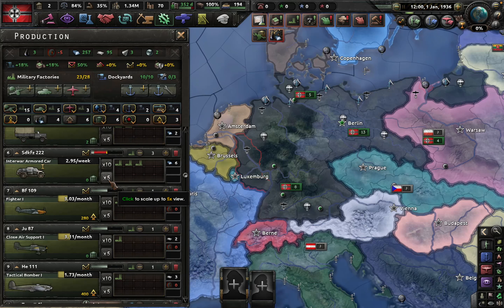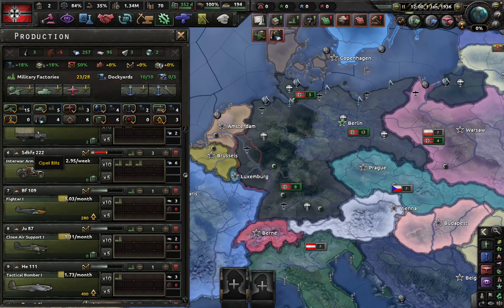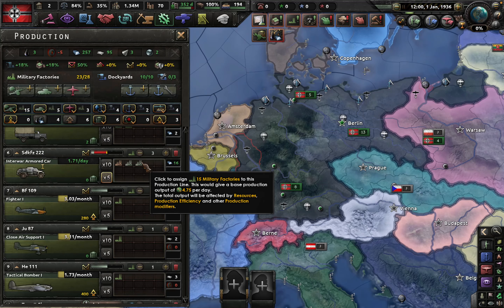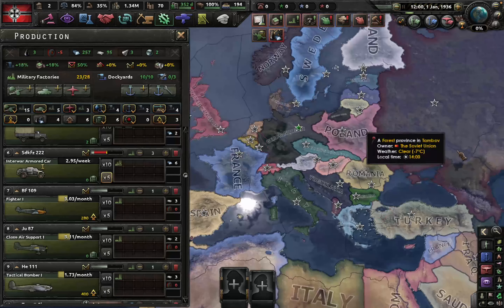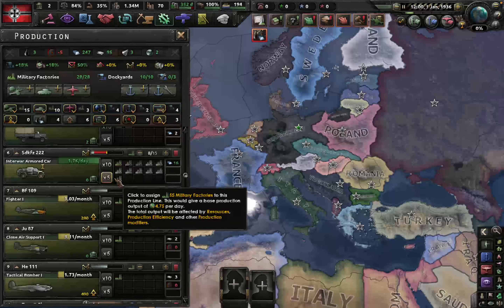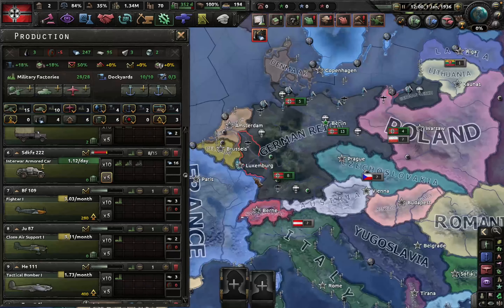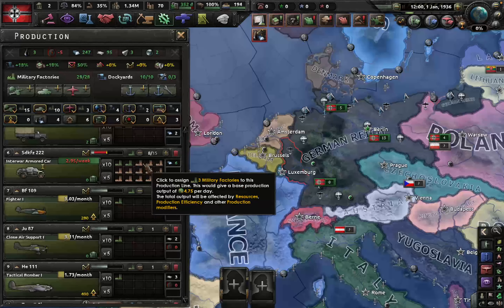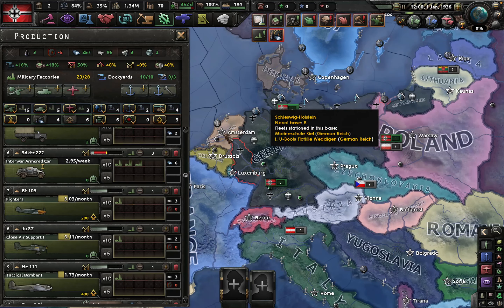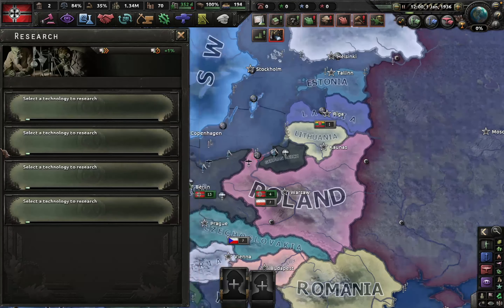Later, if you want better garrison divisions — because armored cars are the most ideal garrison units — you can bump this up when you're invading Russia, maybe to 15 factories, and then you'll have infinite armored cars for your garrisons and recon companies. Three factories on armored cars from 1936 will get you more than enough before you invade Poland.